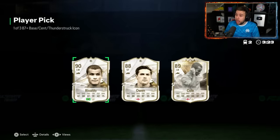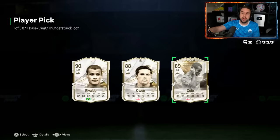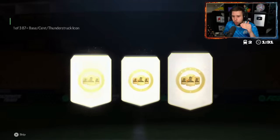Rivaldo, Cole, and Owen. As far as I know, that Cole card goes for around 800,000 coins — he might even go for more. He has dropped to 650,000 coins. He's good; the only thing you have to worry about is the weak foot, which can be a little annoying to work with. But he is solid. The United luck shines once again.